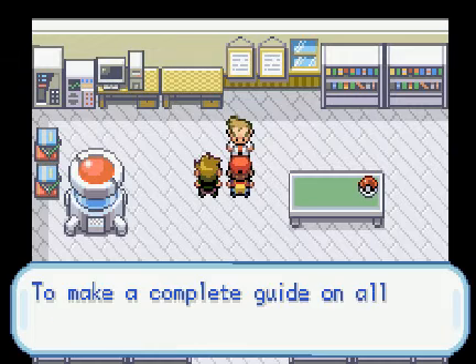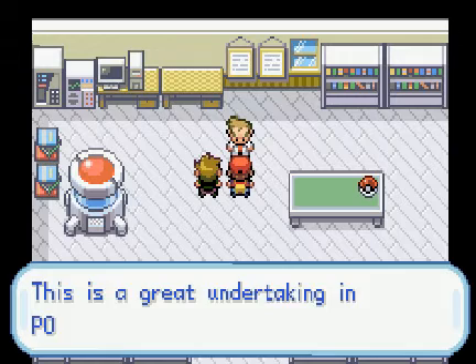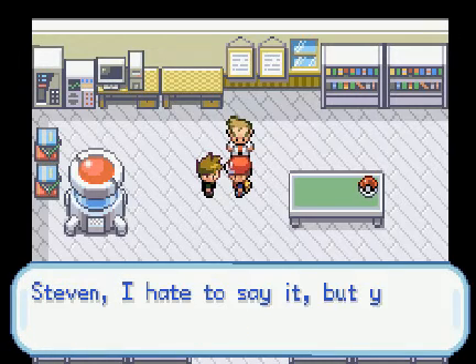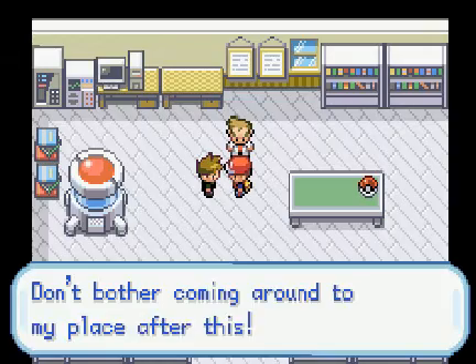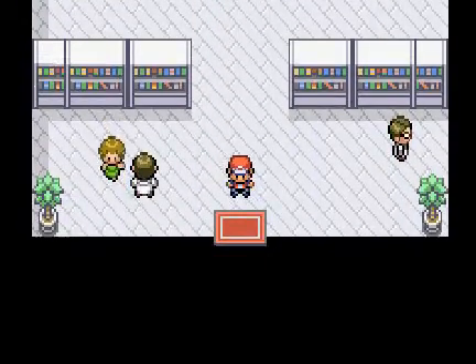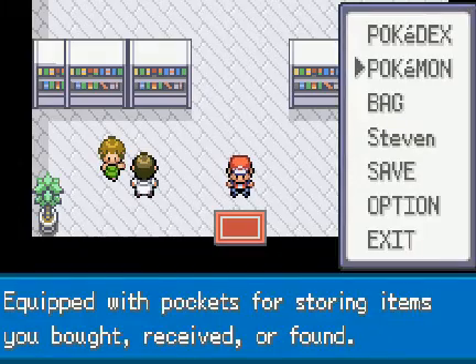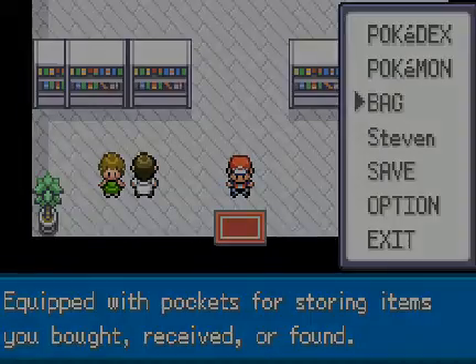We got the Pokédex, awesome. Yeah, yeah, see ya little Gary, piece of shit. You're not going to give me a town map? I'll just go talk to your sister and get one then. Did he even give us Pokéballs or did we have to buy them? I can't remember in this game if you actually get given balls or not.